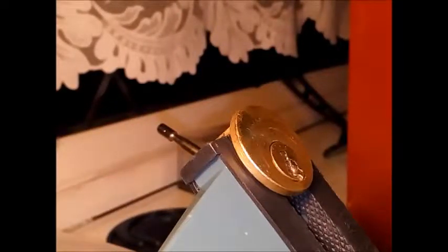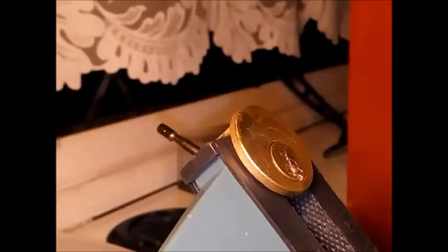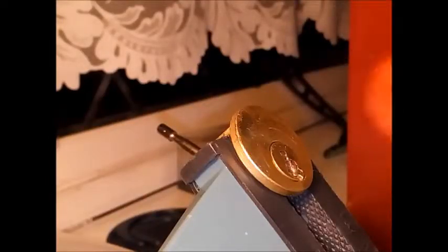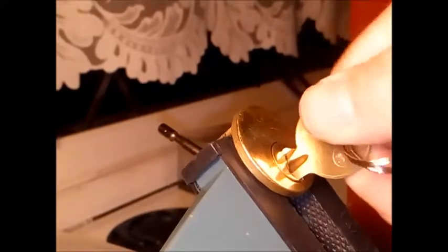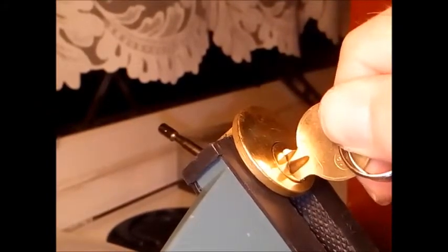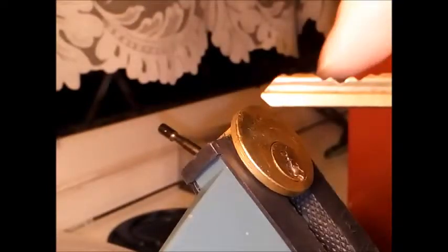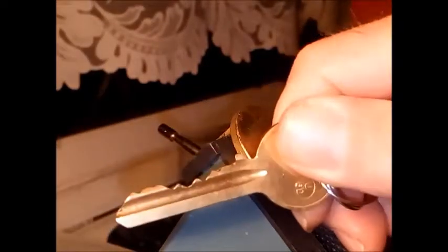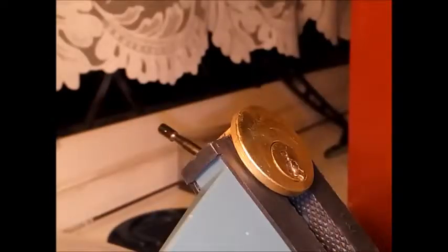Welcome back to another one of my videos — this is the second one for today and it's another challenge lock that I picked up over the weekend at the UK locksport.co.uk forum meet. It's from Roblox number five, it's Devil's Crossroads, and there's a label saying 'push key down to open.' When you put it in it's not turning — you have to push the back of the key down for it to turn. So I'm assuming there's going to be some trickery on pin one, or maybe pin five or six, but the actual key doesn't look too bad itself.